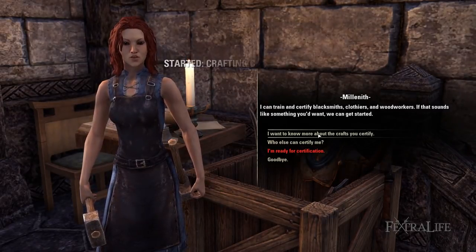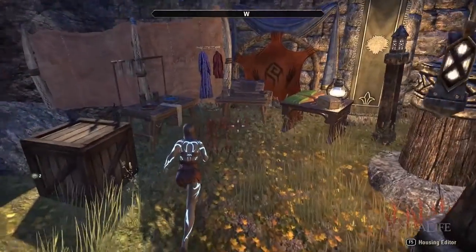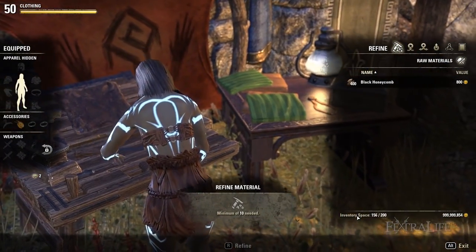By completing this simple quest you can unlock clothing writs, an important component for leveling up clothing and obtaining rare materials. To start creating light armor, medium armor, and furniture, go to any clothing crafting station. Once there, there are six options present.